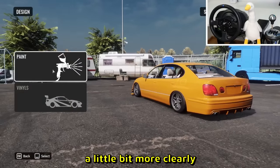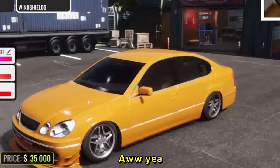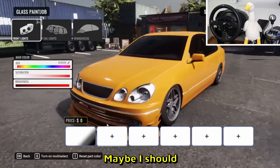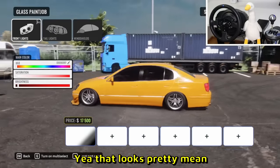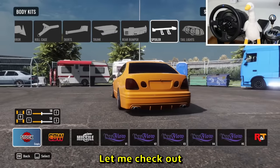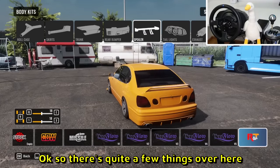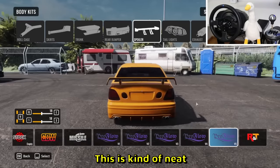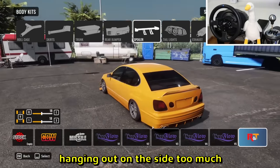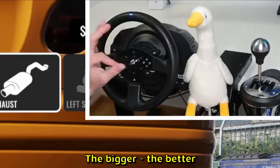We can see the car a little more clearly now. This color would slap with dark tinted windows - look at this beauty, absolutely fantastic. I'm going to darken the front lights as well - yeah, that looks pretty mean. Might as well do the same with the rear ones. There are quite a few spoilers here, all pretty aggressive. I'm going to go with a little tiny lip and two big fart cannon exhausts.